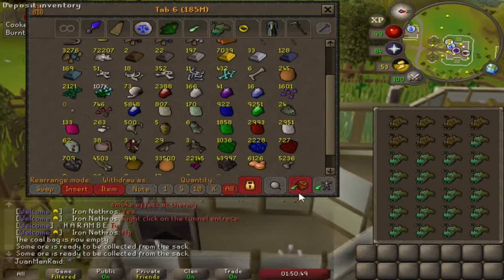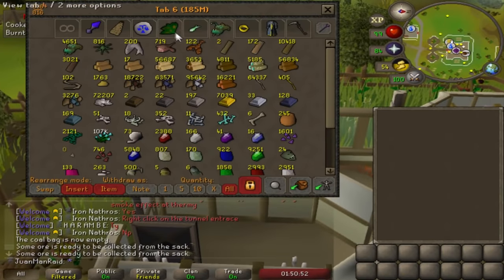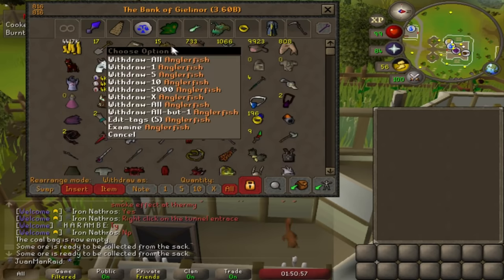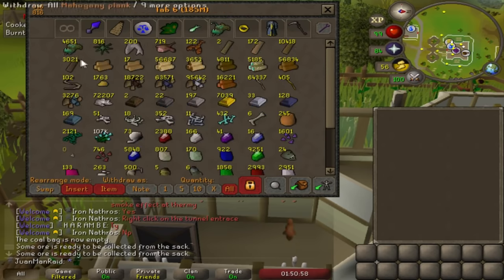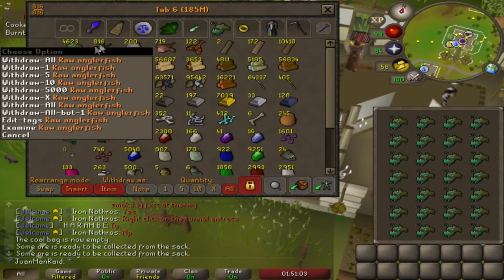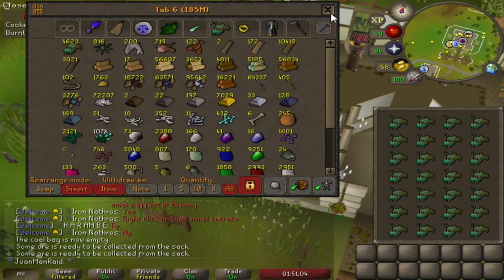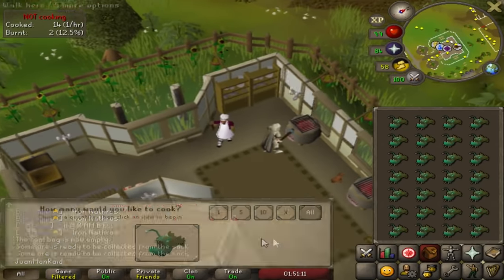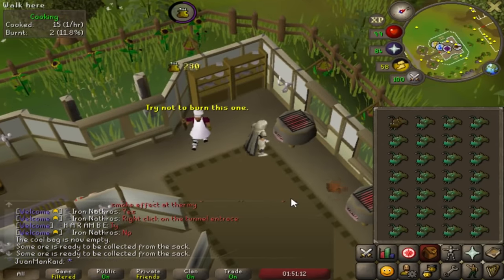It's been a long time since I've needed to cook real food because I've just been using brews for everything — from Raids 1 to Theater of Blood. But I've fished a ton of Anglerfish when I just don't really feel like playing, and I've got thousands. I'm pretty sure that's enough for like the entire series, so I'll just cook all of this and I'll be all set for the rest of all PVM.